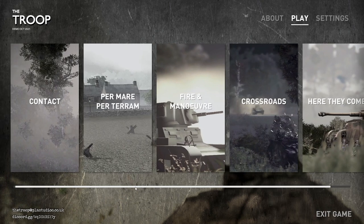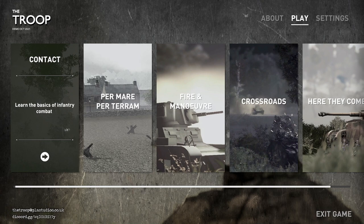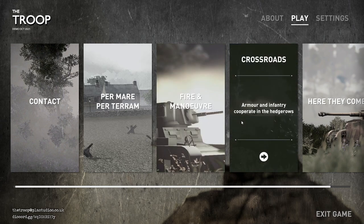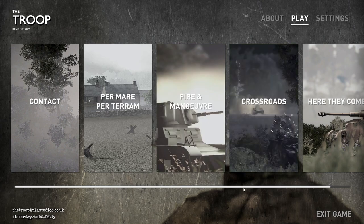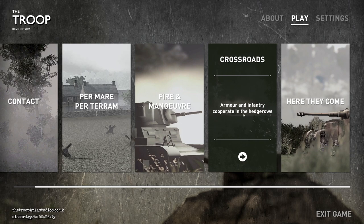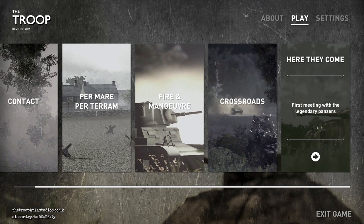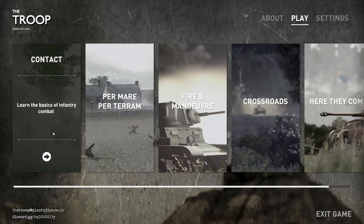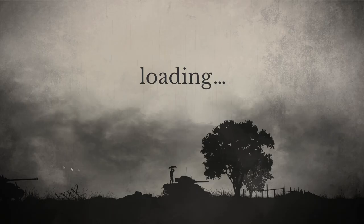It looks like there's five scenarios currently. The first is a basic infantry tutorial, then heavy weaponry and gunnery, tank combat, and the last two appear to be combined armor and infantry operations, and then the first meeting with the legendary Panzer. That last one is probably the only true scenario showing what the game might look like, whereas the rest is tutorial stuff. Let's go ahead and jump into the first mission — Contact — and learn the basics of infantry combat.